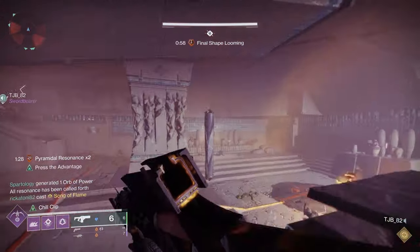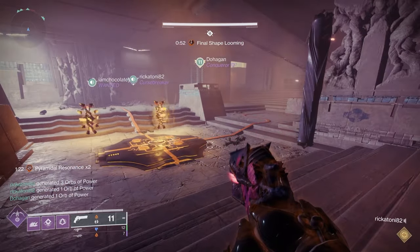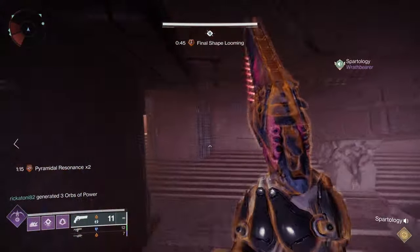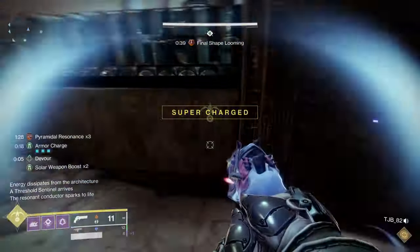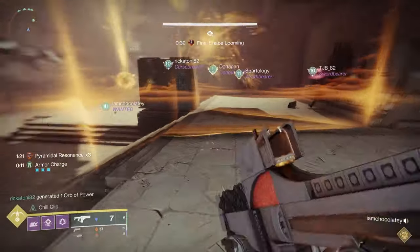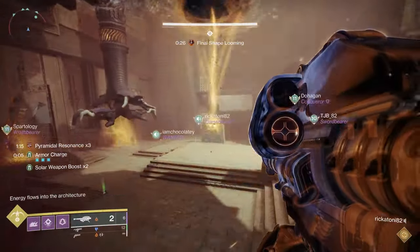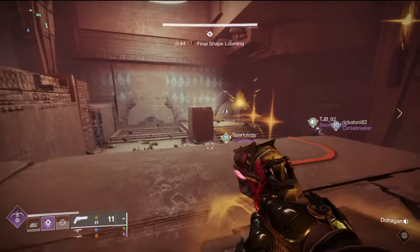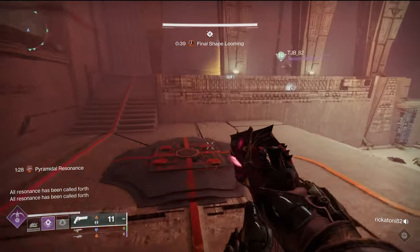As you continue sending back and forth, you'll see resonance that starts to show up — pick it up. The runner can definitely help with this, and the runner really needs to stay on top of killing ads and going back and forth to keep the other two players alive, since the plate players have to focus on timing. Every resonance you pick up gives you 20 additional seconds at the very end of this encounter. The counter is running down, so it's important to get as much as possible, but you don't have to go for the maximum. Once you've gotten enough resonance between the three players on each side, you're going to need to close the plate.